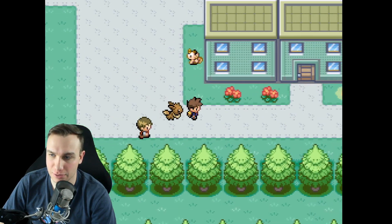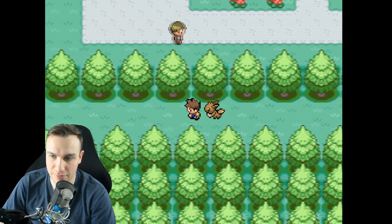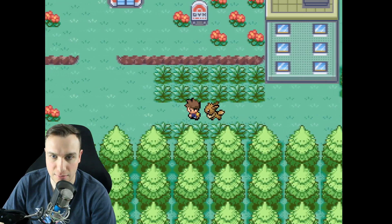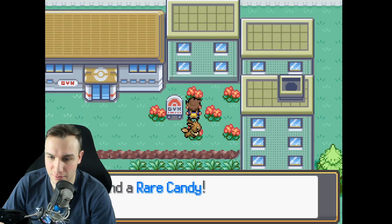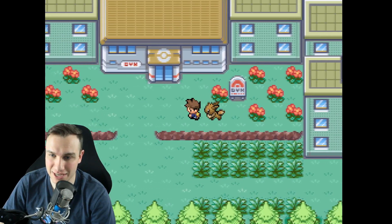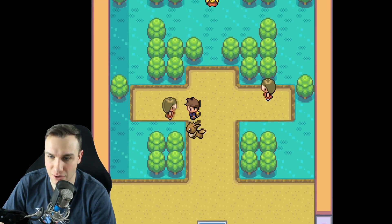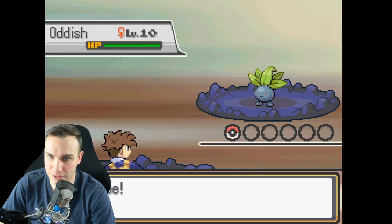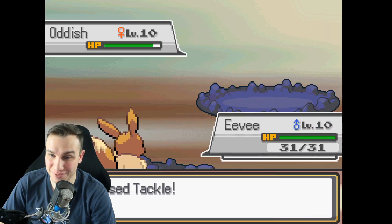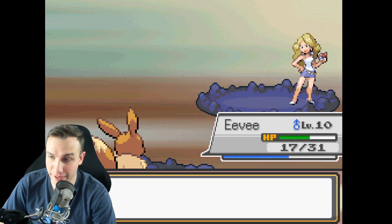There's actually a Meowth over here, but we don't want to talk to it. We've got to get ready for the gym first. Before going in, I want to show you guys a little secret — there's a rare candy hidden under a flower right here. Use that however you need to. We'll take on the first trainer in the gym, beauty Brandy, who has a level 10 Oddish. We knock it out for 193 experience — that's a lot.